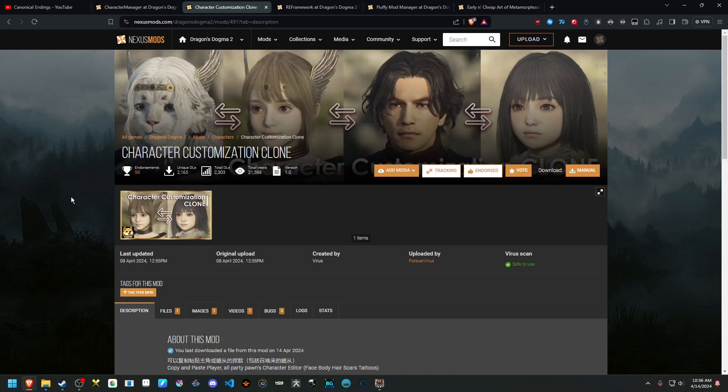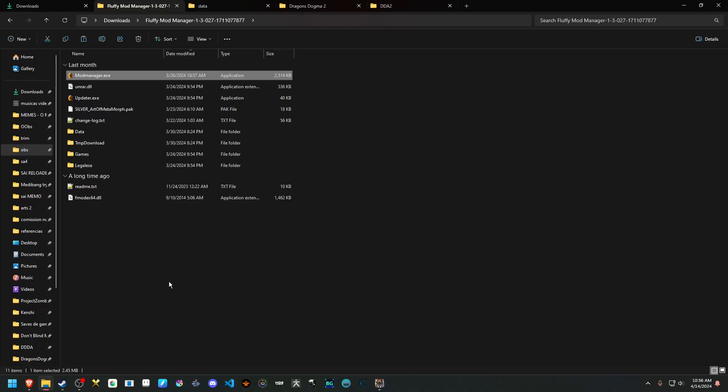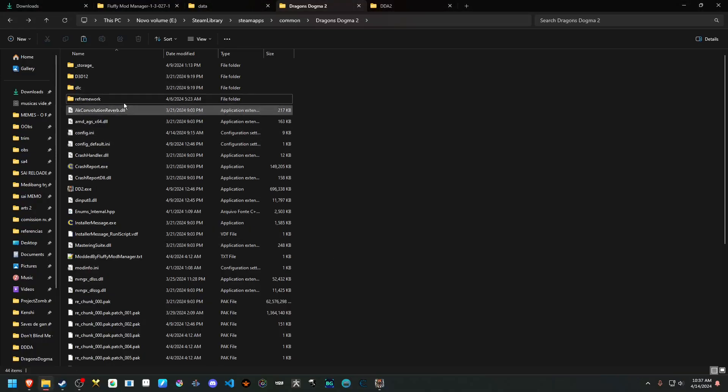What do you need to install these mods? You need RE Framework, which is just an input DLL file. You download RE Framework — it will be a DLL in a folder. You go in and drop it into your game folder, which should be Steam Library, SteamApps, Common, Dragon's Dogma 2. You just drop it in there and you're good to go.